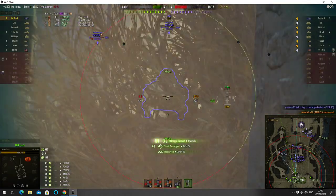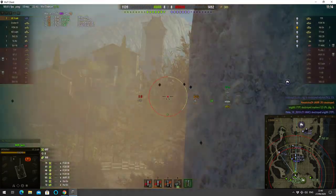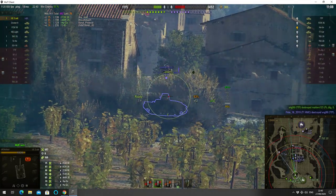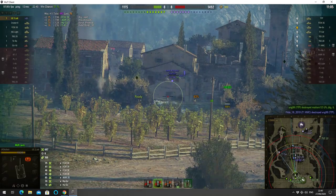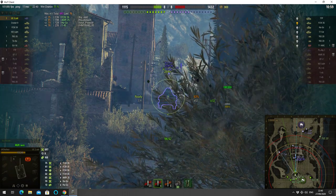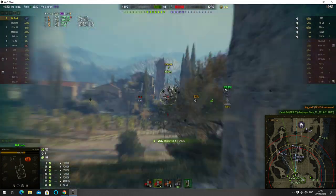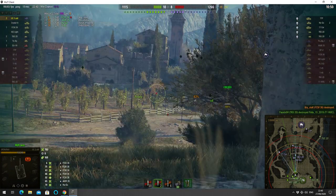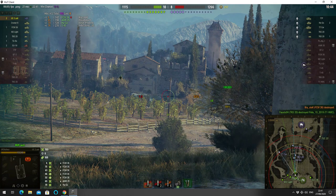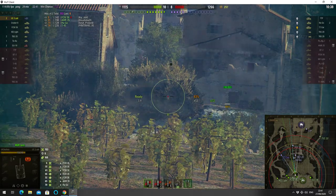He goes for the FCM — nice hit, low roll though. A high roll this time. He's gone to the premium rounds now and using them on the FCM which tracks him. He goes for the kill and gets it — that's his second kill. They now outnumber the enemy, only by two tanks, but it makes a difference. He's loaded the standard AP again because the FCM was really the only tank he needed to fire premium ammo at.